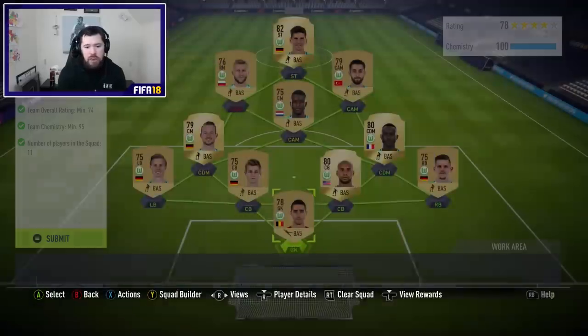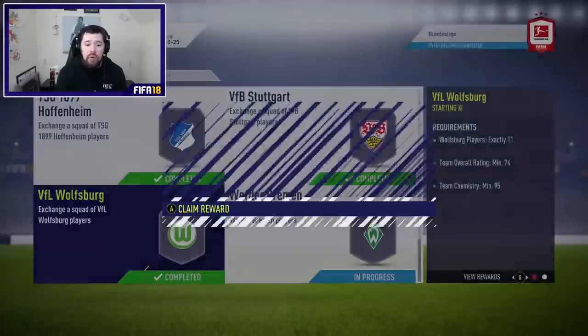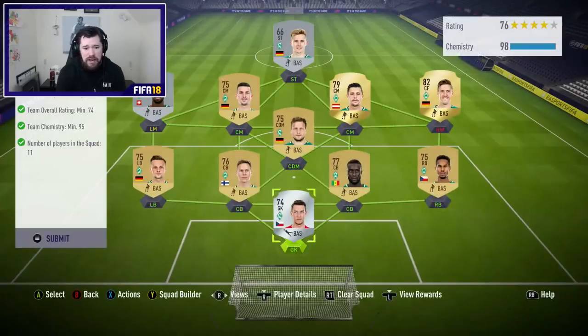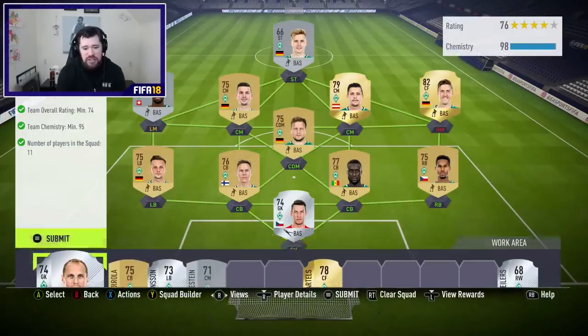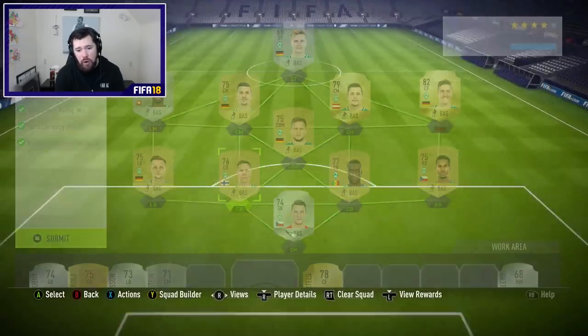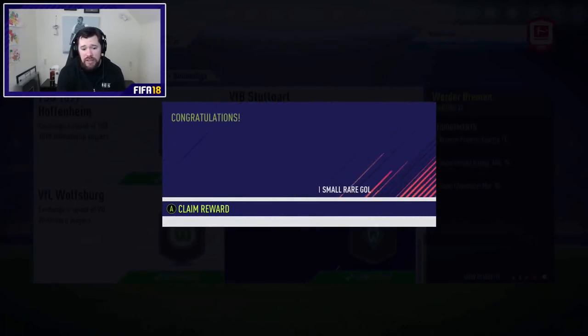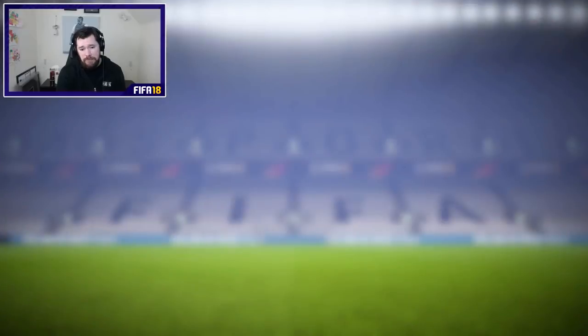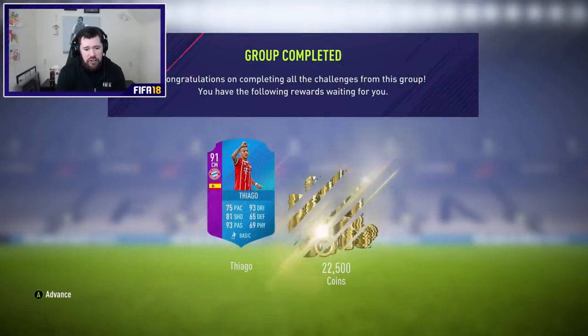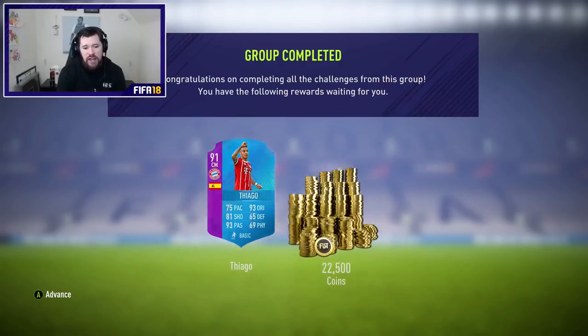And then the last two: we get Wolfsburg — we'll turn that in, that's another full gold team. And then last but not least, Werder Bremen — we've got a couple of silvers in the team, but we can get away with golds again, they've got a full complement of gold cards. For completing this, we get ourselves Thiago, the Bundesliga version, and 22,500 coins.